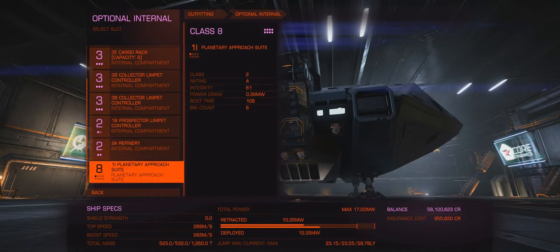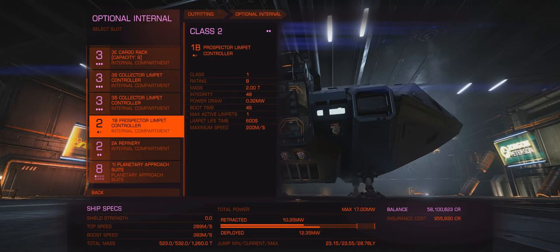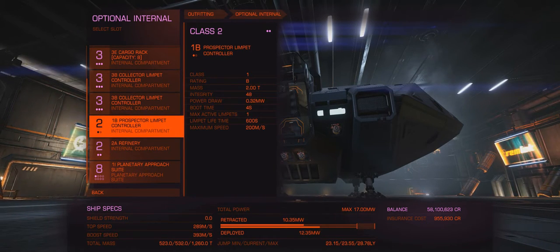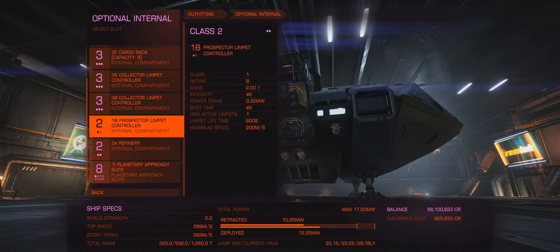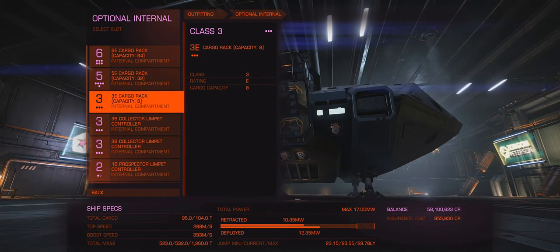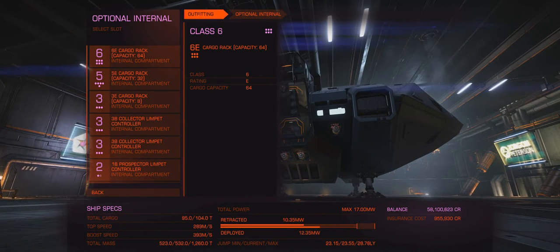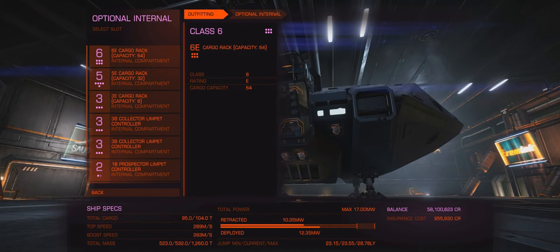For me, with this setup, I'm happy going for 104 tons of cargo space - four collector limpets and one prospector limpet is perfect. Then we've got a class two refinery, which is a six-bin. It would be nice to have an eight or ten bin, but cargo space is important. You need a lot of limpets and a lot of cargo space, and that's kind of the secret to mining.